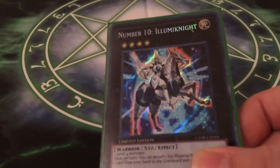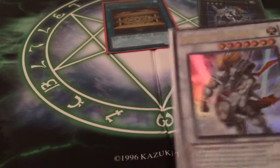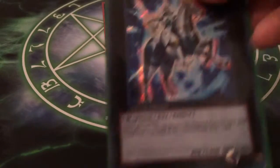This is my side deck. I have Number 10 Illumiknight — secret rare, I believe — Gold Sarcophagus — ultra rare — Lightning Warrior — ultra rare. And yeah, that's it for my side deck that I use in some of my tournaments.